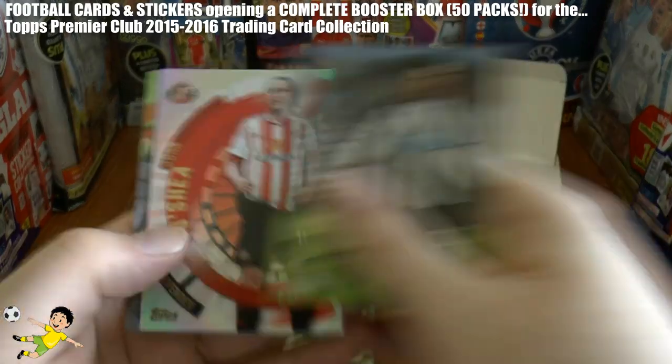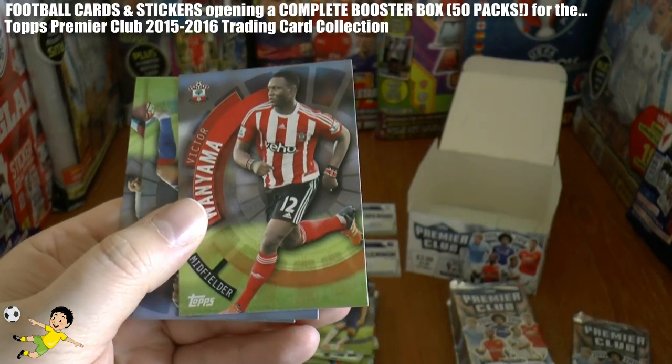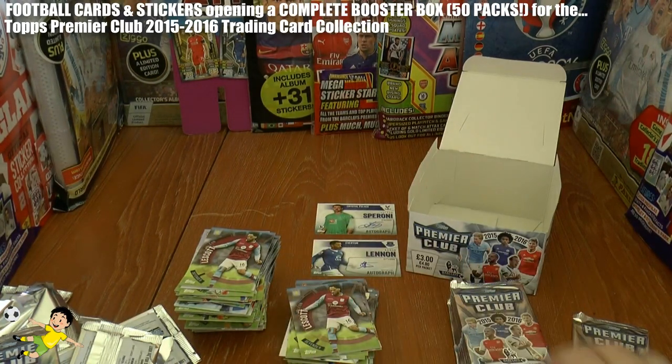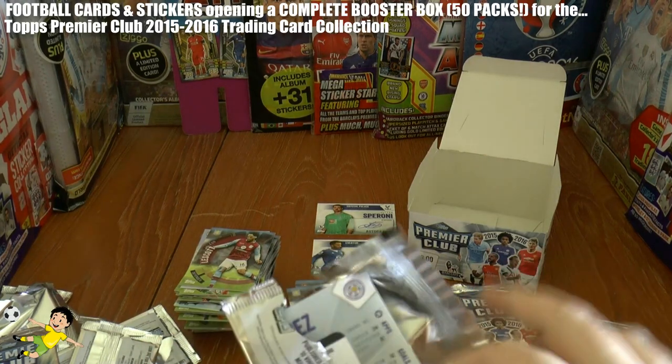Next up we have Janmaat of Newcastle, John O'Shea Captain from Sunderland, Victor Wanyama of Southampton, Puncheon, and Jolyon Lescott — which I believe could well be a trade — the Aston Villa centre-back.